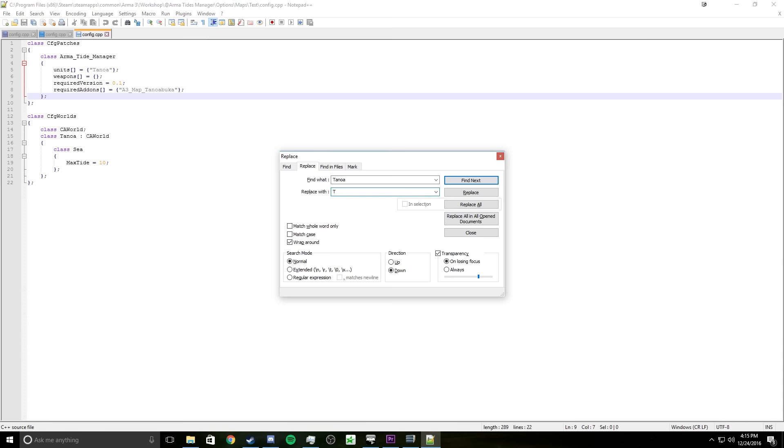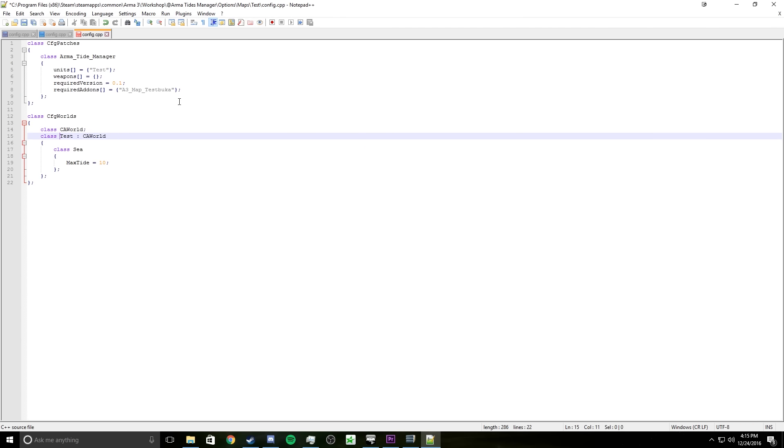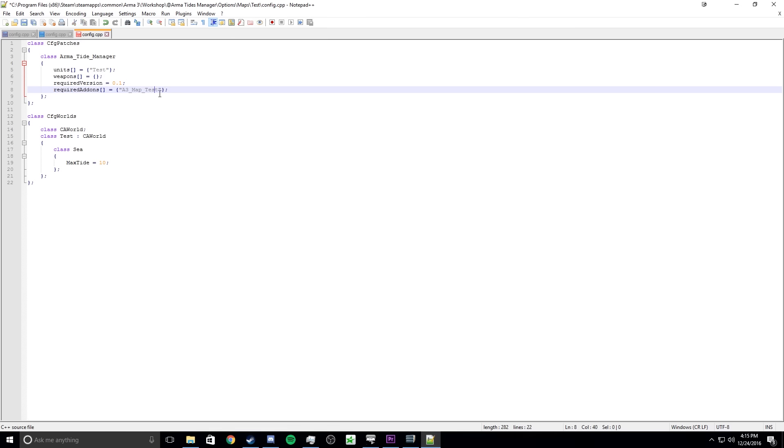So I'm just going to say it's 'test', replace all. I'm going to delete this part because Tanoa is 'Tanoa_buka', not just 'a3_map_tanoa'. This would replace the class name to 'test', colon 'ca_world', units 'test', and the worldname to 'a3_map_test'.